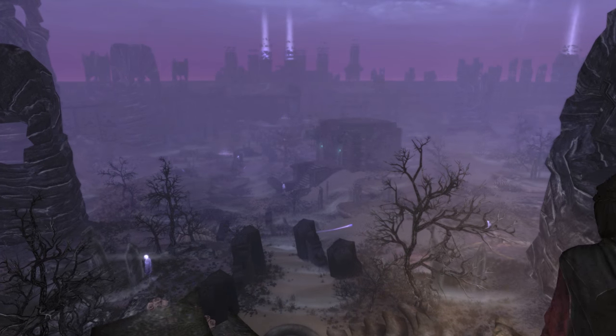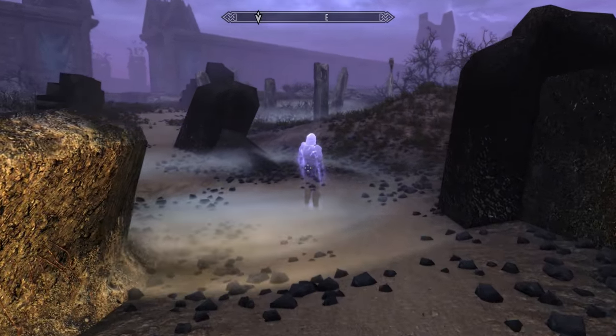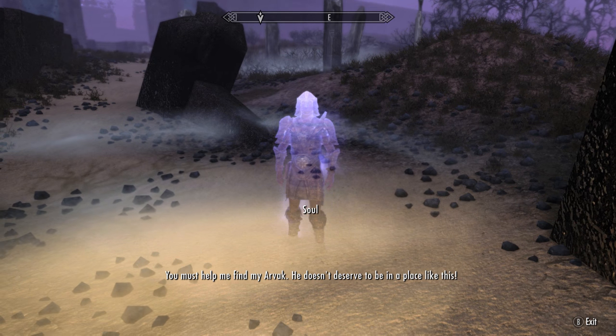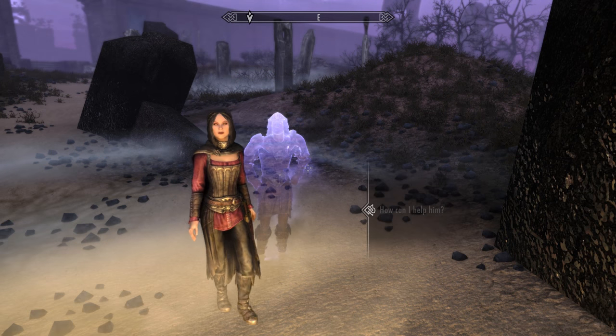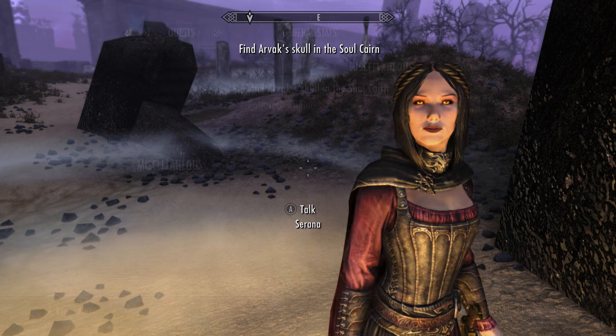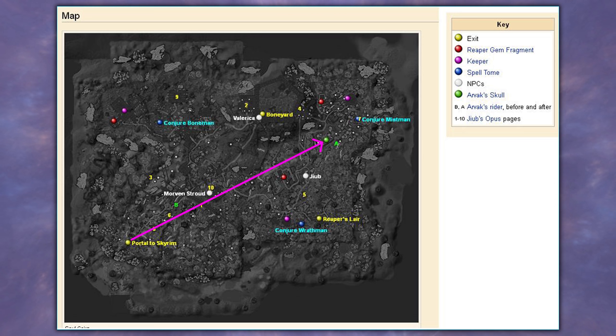So now we're in, we want to follow the path east. In about 30 seconds of following the path, we'll run into a soul yelling out 'Arvak!' Speak to him and he'll give us the quest to find Arvak's skull. Unfortunately, this quest does not have quest markers and the Soul Cairn also doesn't have a map — it has a local map, but that's useless.